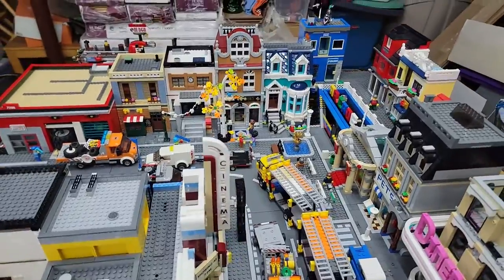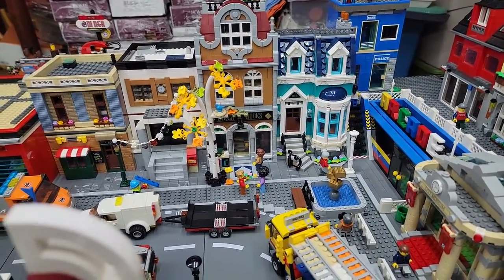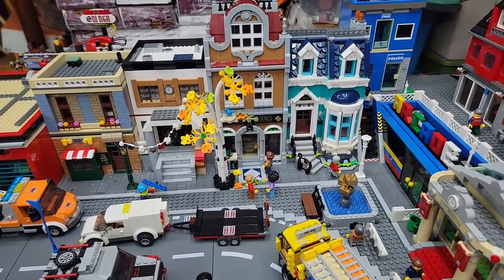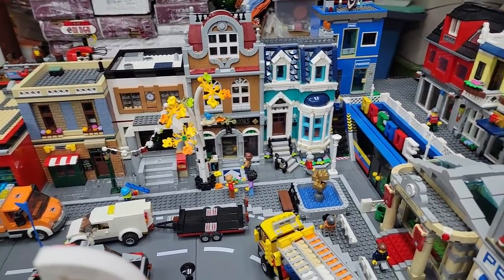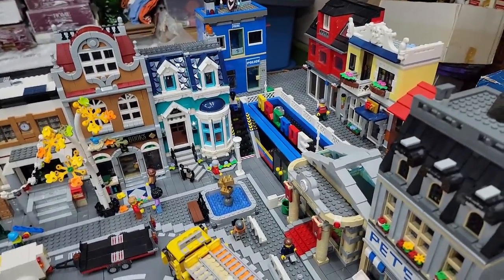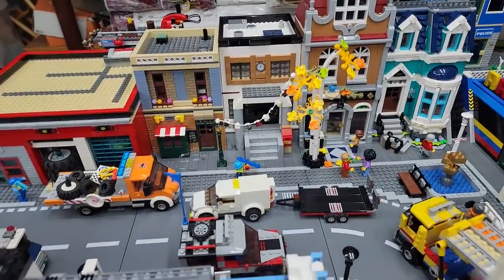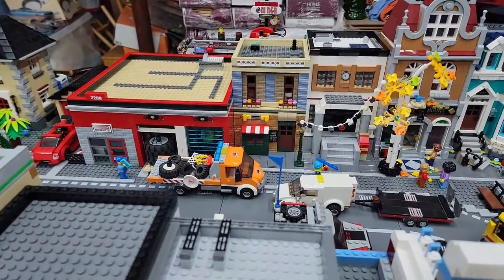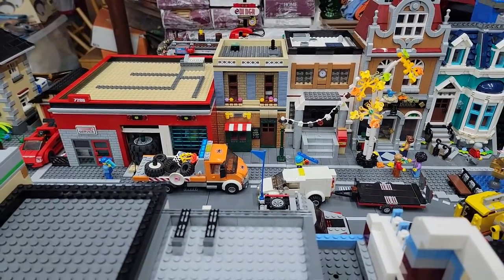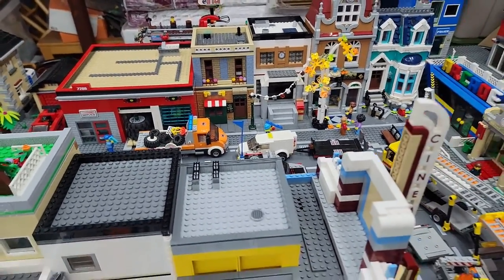Down here our newest addition is Birch Books. I finally got that — it was like my dream set I've been wanting, and it looks awesome in this little corner. I tiled all this, put a little fountain in and everything. We got the city hall down here and my mock version of the Lego Friends shop and the coffee shop.